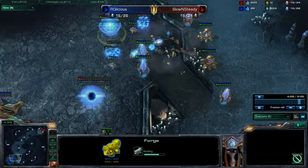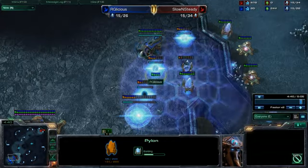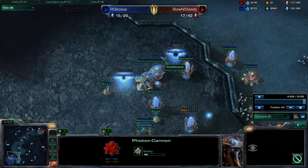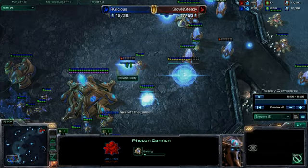Get some vision on them, see what they're making — forge. No bueno, zero army. Good time to drop a couple pylons, another cannon, another cannon, another cannon.